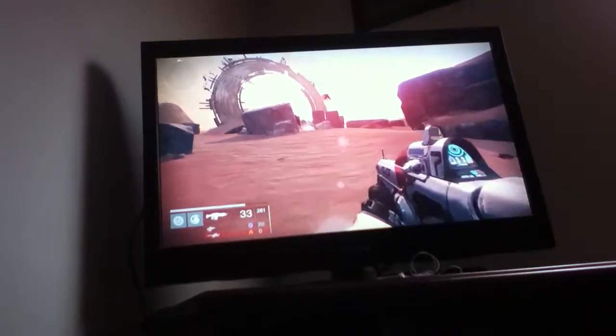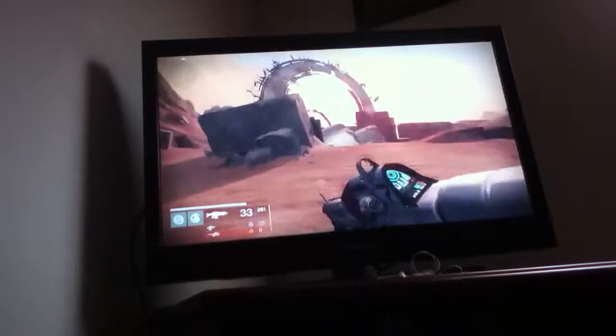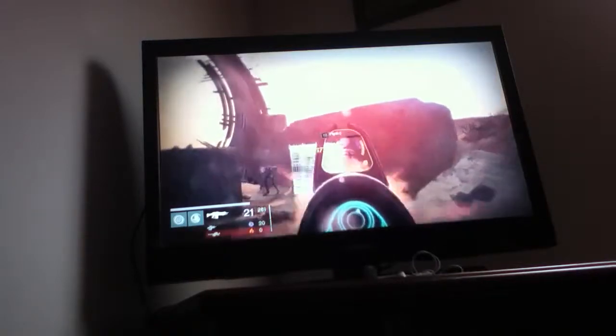Hello, this is Rocco's Boss, and today I'm going to show you how to do a crazy glitch and access a DLC area in the Black Garden. First off, in Destiny of course, first off we're going to have to kill all the gate defenders outside of the gate right there.